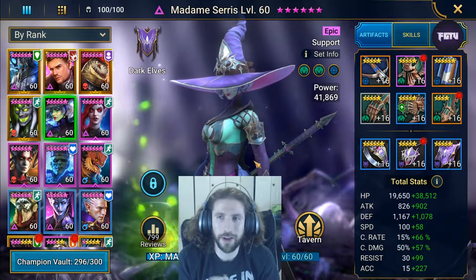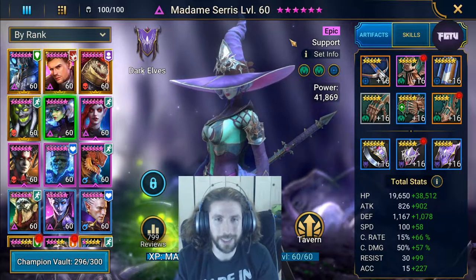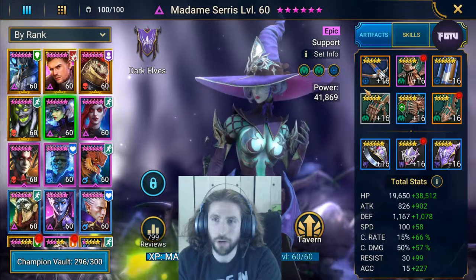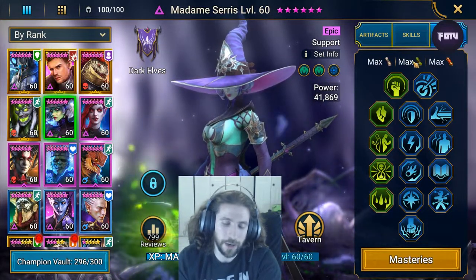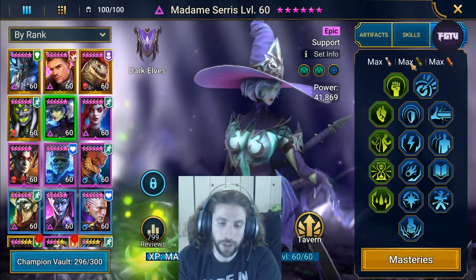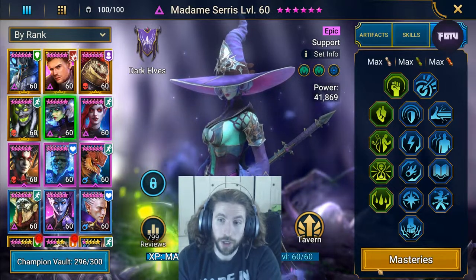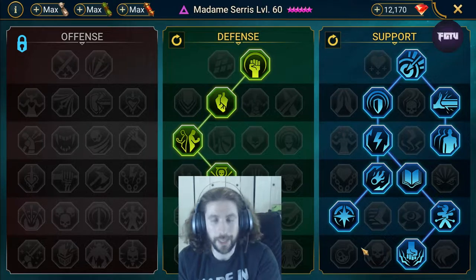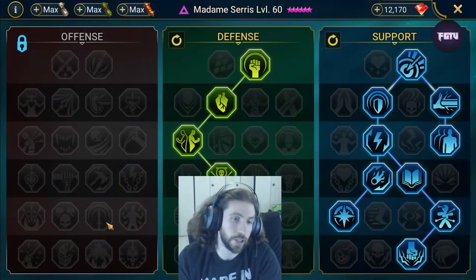We're going to be talking about the artifacts, the skills, and then eventually the masteries. I do have her in an arena build right now but I still use her for dungeons and she's still incredible with that build alone. Usually when you're trying to do a dungeon build you're always going to want to go around the offense tree and then something else, because you want to use either War Master or Giant Slayer to contribute to the damage when fighting the boss.